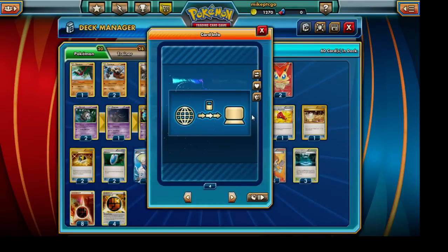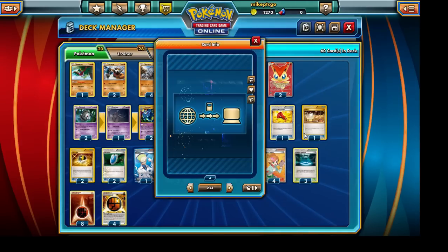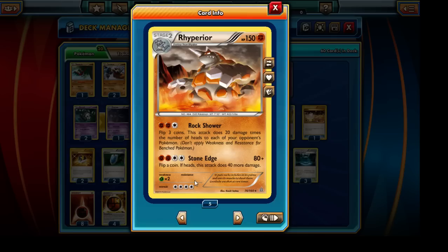We're running a total of 4 Rare Candies since we have very heavy evolution lines — ideally we can skip the Stage 1 and evolve straight to Stage 2. We're running 1 Switch and 1 Escape Rope because our Pokemon have massive retreat costs, especially Rhyperior who has a retreat cost of 4 energies. Since we're not focusing on the Stone Edge attack, these cards are very important. You may even want to increase to another Switch or Escape Rope, but given the tight deck fit this should be enough.